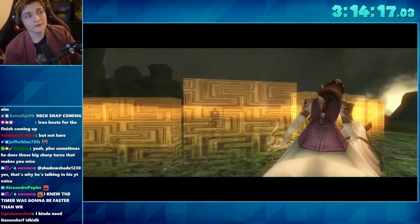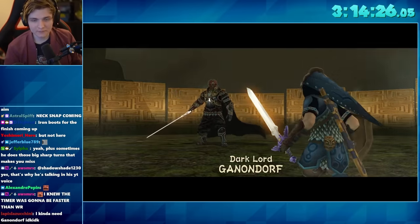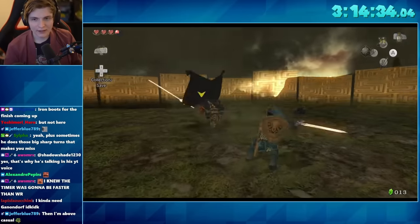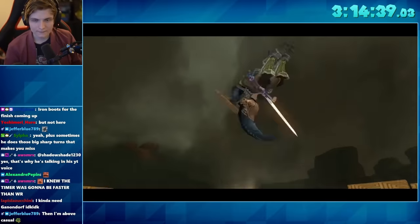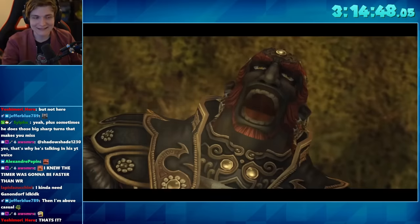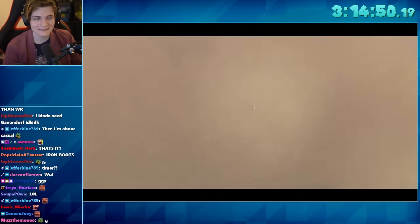For the final Ganondorf fight, this fight is terrible as a casual player, but as a speedrunner it is one of the fastest Ganon fights in the franchise. All you gotta do is do one slash in front, then do a jump spin attack as he tries to kick you. And that's it. It's almost anti-climactic how fast it is — about 30 seconds. Just three jump spin attacks and he's defeated.